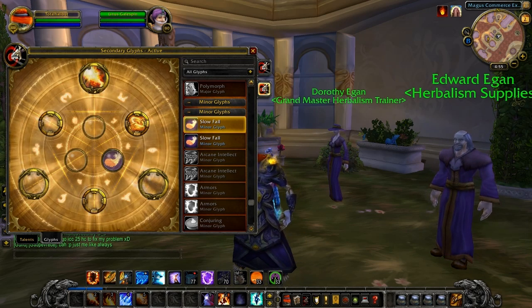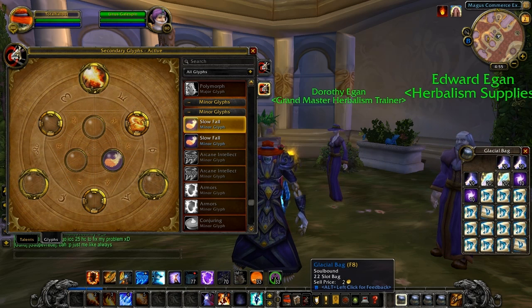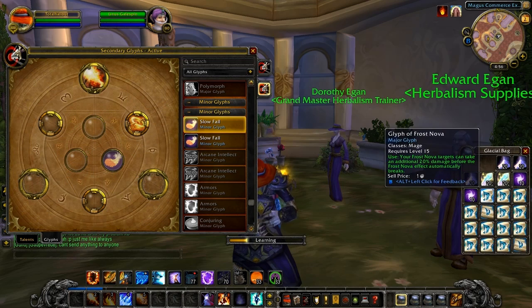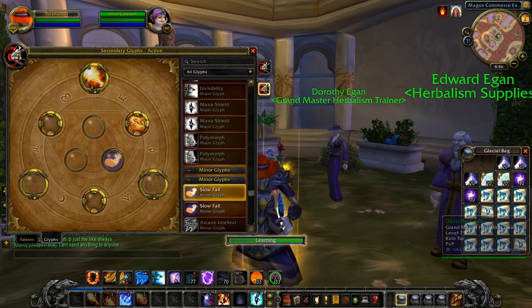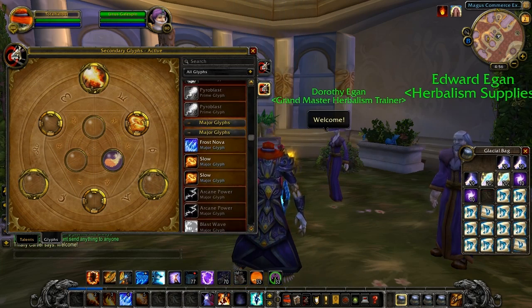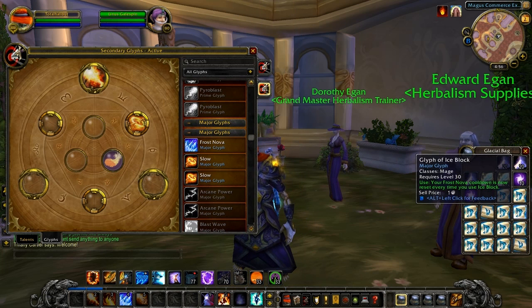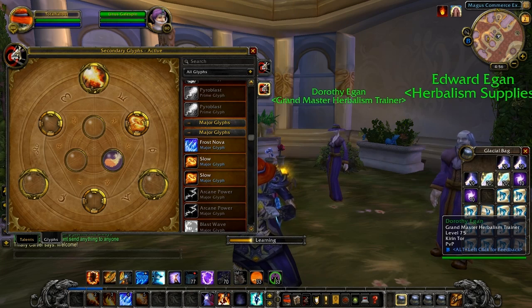I went to buy a bunch, and I'll show you what happens when you actually learn them now. So there's a minor one. You can learn this one — this is a Glyph of Frost Nova, and this is a major glyph. The major glyphs are between minor and prime. The prime ones are the big meaty ones, and these are the new types right here that allow you to customize your character just a little bit more.